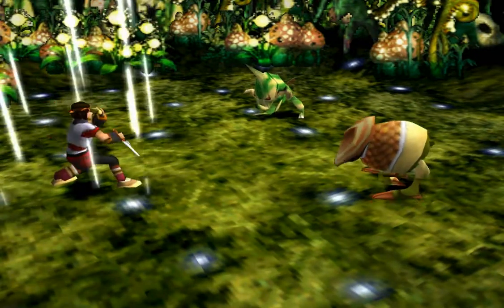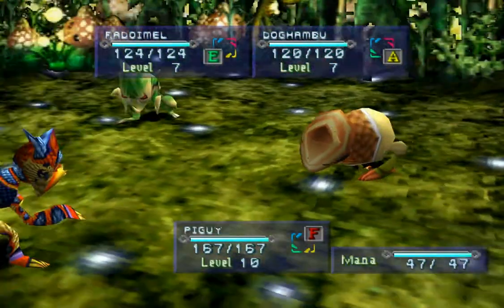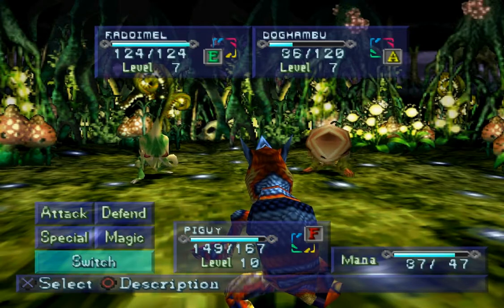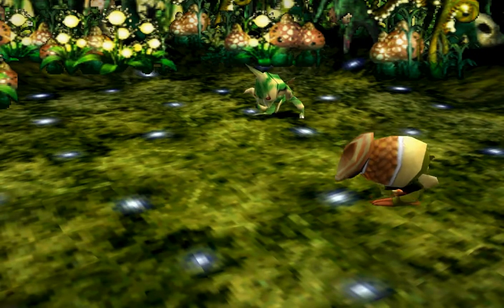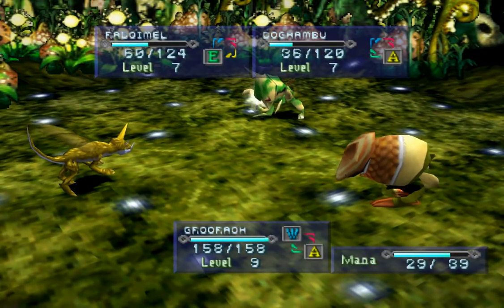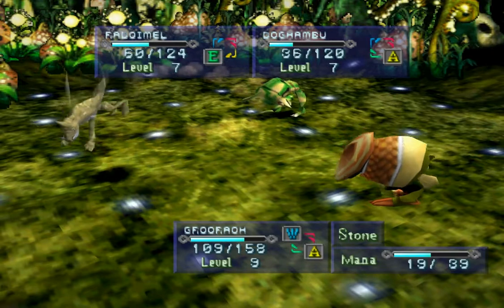He just looks like he should be earth-air, not just full earth. Don't you think? Which one? The guy on the left. Yeah, because the yellow is air. Yeah, but he is not. You will never find a minion that is naturally earth-air — that is naturally any more than one element. Which is kind of unfortunate, but convenient.